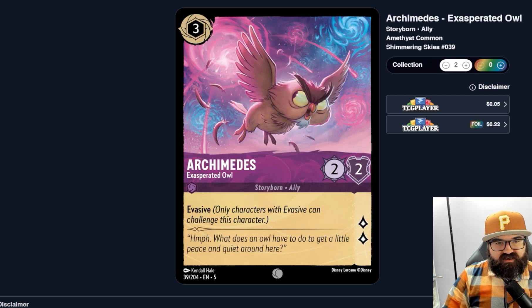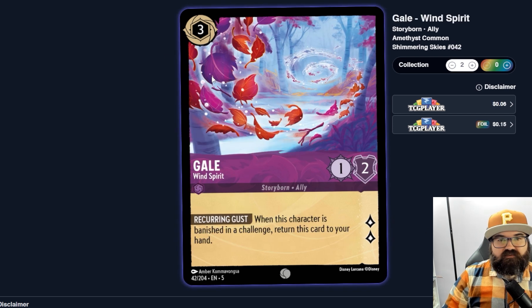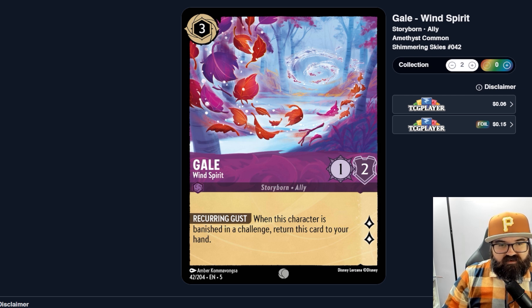Onto the threes. Archimedes, Exasperated Owl — three ink, two-two, Evasive, two lore. If they don't have an answer to Evasive he could pump out lore unchallenged, but otherwise he's too weak. Running into decks with Evasive answers means he probably just gets one or two lore then dies. I don't think Evasive alone is strong enough to justify a weak character just trying to steal lore. Gale, Wind Spirit — three ink, one-two: Recurring Gusts — when this character is banished in a challenge, return this card to your hand. Two lore, similar to Hey Hey's mechanic but better — gets you two lore instead of one.